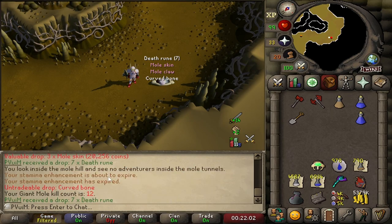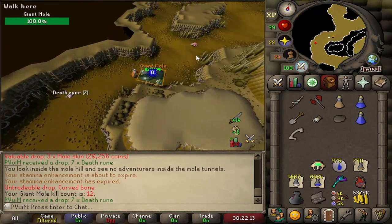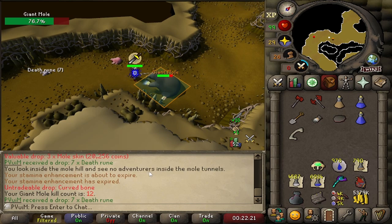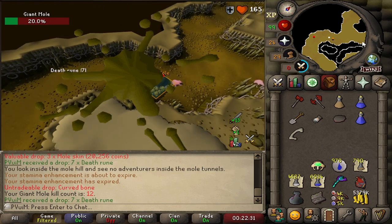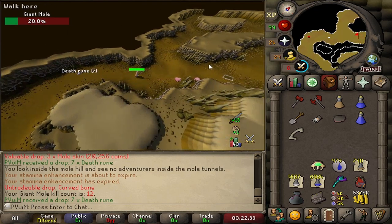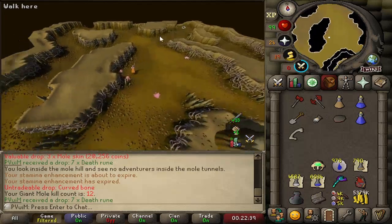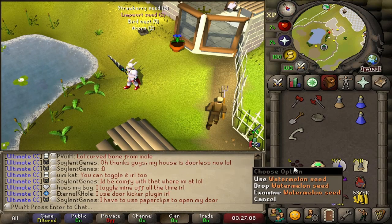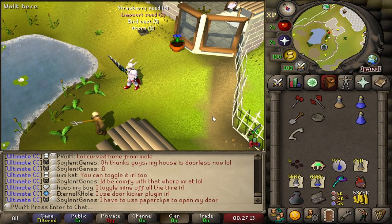That's pretty funny — 12 kills in and we get a curved bone from Mole. We're doing a few Mole kills right now because we need to get some seeds for the diary: at least three Watermelon Seeds and a Willow Seed, which are relatively common from the Wysen Bird's Nest. We actually ended up getting the Watermelon Seeds, which is great. Now we just need to get the Willow Tree Seed and then we'll be good to go for the Medium Diary for the most part.